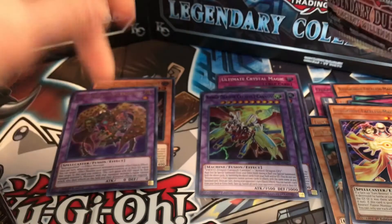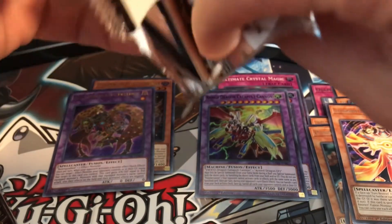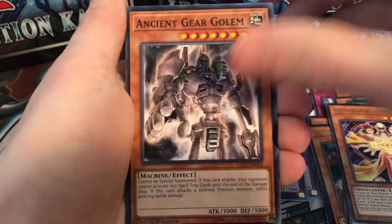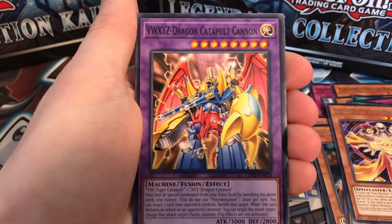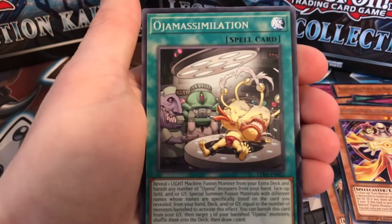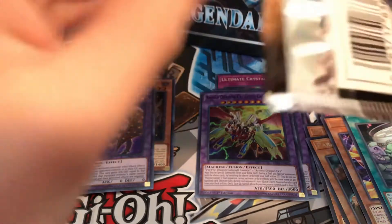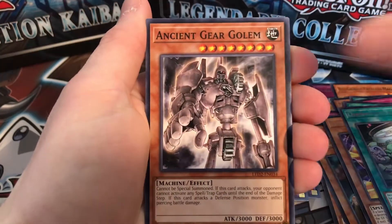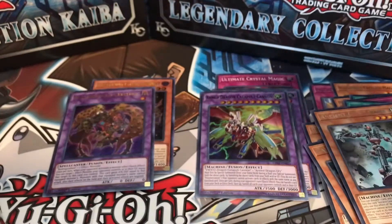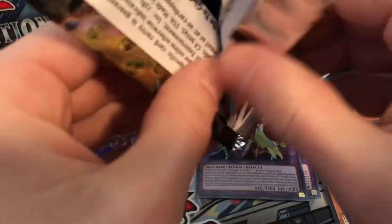Millennium Eyes Restrict is a really good card in the set — it makes Relinquished even more powerful than it already was. Next packs: the OG Ancient Gear Golem, Worm Bait, V to Z Dragon Catapult Cannon, Limiter Removal, Ojama Simulation. Then Crystal Tree, Ancient Gear Golem, Worm Bait, V to Z Dragon Catapult Cannon, Ancient Gear Frame. Three more packs left for part one — can we get another holo?